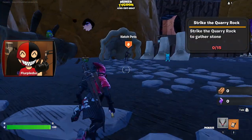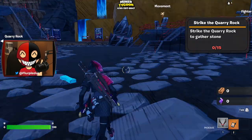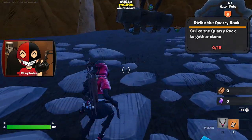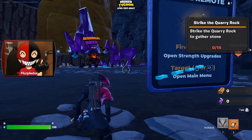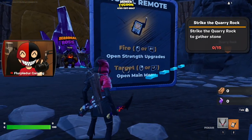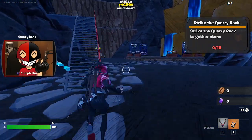Hello and welcome to Miner Tycoon! This is a Fortnite creative map, which looks freaking awesome, by the way. I love the cell shading for the floors. So we can hatch pets, mine rocks, and there are seasonal bosses. It looks like they're still set up for Halloween, which is pretty sick.